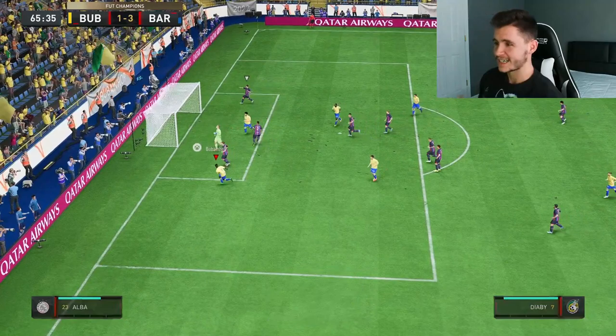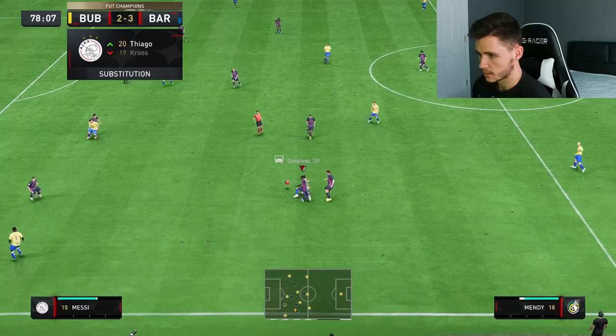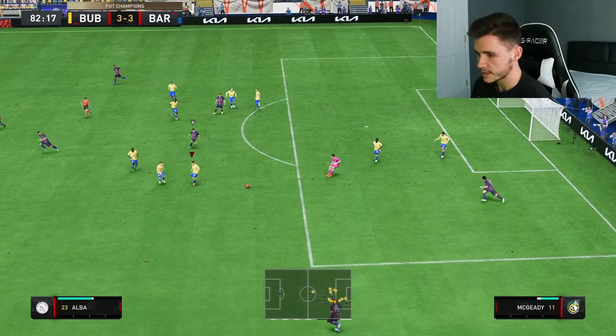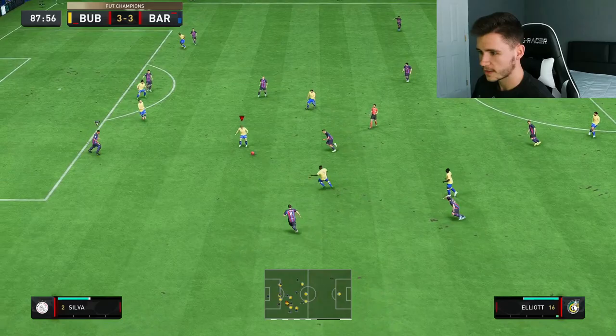We're going to play short — 13 minutes to get one more goal. McGeady, good acceleration, four-star weak foot. I don't know if that's an assist, he made a really good run and took the shot. We'll throw it out to McGeady in the 83rd minute. You guys can tell by his stamina right there — there is just no way. We'll just play it back. Elliott, Salah, McGeady for the win — oh my god, that wasn't even close.